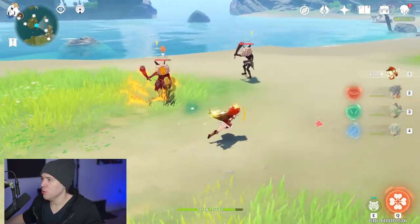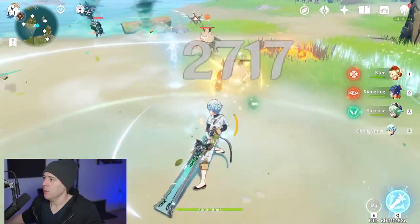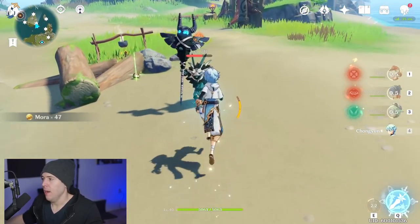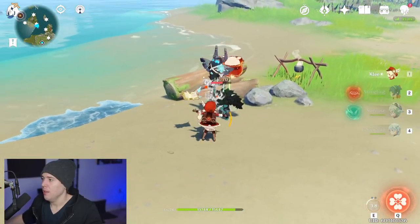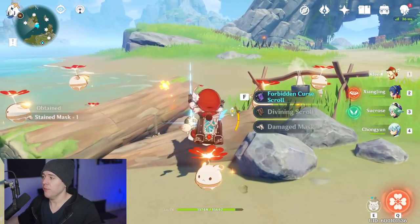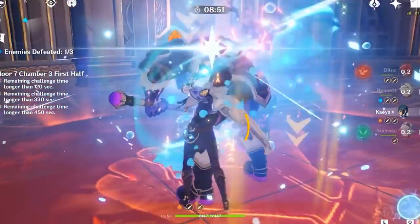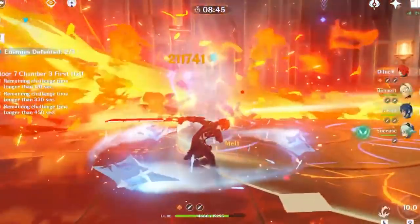In the demo, apply pyro to the enemy, swap to Sucrose and use the swirl, then swap to the cryo character and apply cryo, then swap back to the damage dealer. Even without proper gear — Sucrose is low level here without the full build — the melt reaction still hits for around 9K casually. With a properly built team and Sucrose geared for elemental mastery, you'll be able to do insane burst damage, as seen in the high-end videos. Sucrose as a strong support can dramatically increase your team's damage through her elemental mastery buffs.